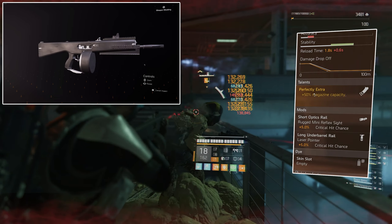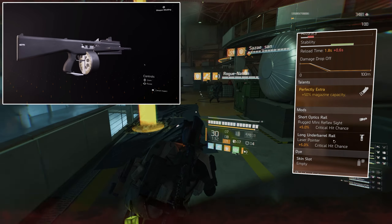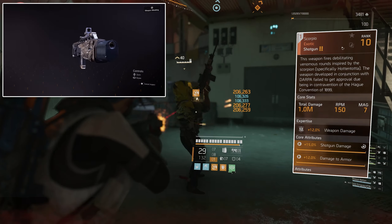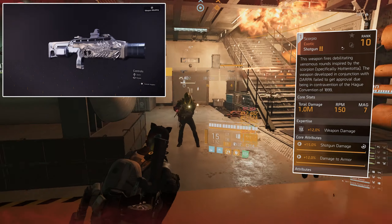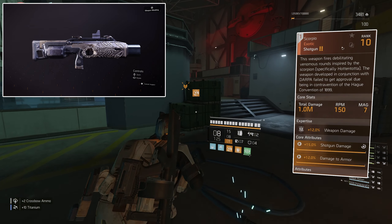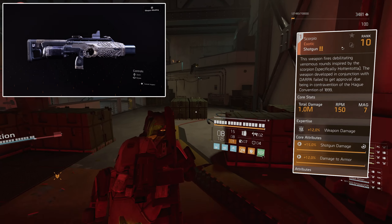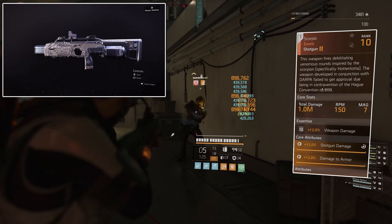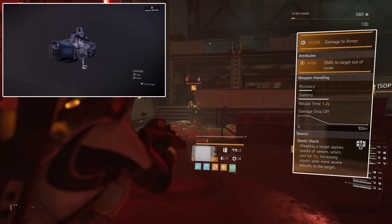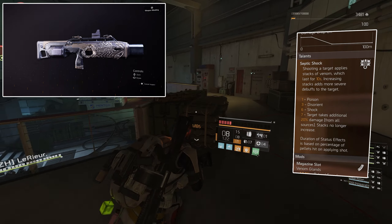That's why I'm using this gun instead of a default shotgun with a damage talent. The mods are both critical hit chance. The main weapon I'm using is the Scorpio exotic shotgun. A lot of people will be controversial about running 2 shotguns, but because there are restocks everywhere in Countdown it's not really a problem — that's why I run a shotgun and another shotgun to get stacks really quickly at the start. Core attributes on the Scorpio are 15% shotgun damage, 12% damage to armour, 10% damage to targets out of cover.